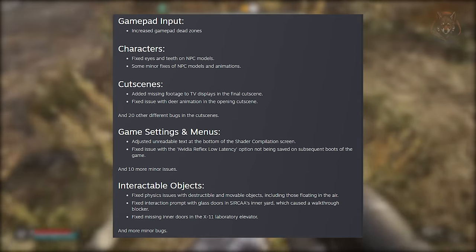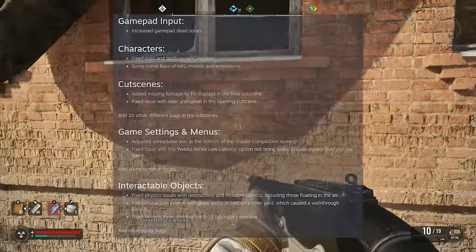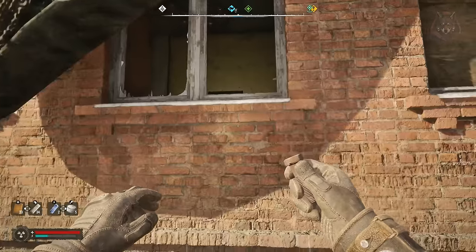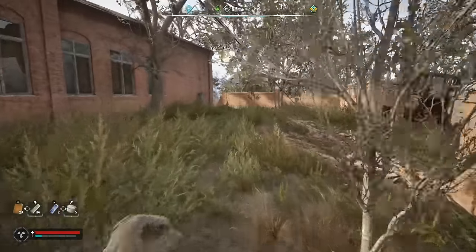For interactable objects, several issues with destructible and movable objects including those floating in the air have been resolved. Interaction prompts for glass doors in Circa's inner yard, which were causing walkthrough blockers, have been fixed. They've also corrected missing inner doors in the X11 laboratory elevator, along with other minor object-related issues.